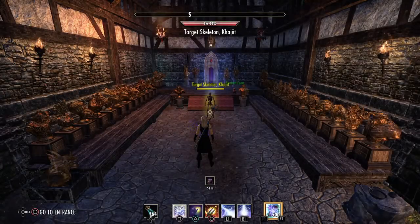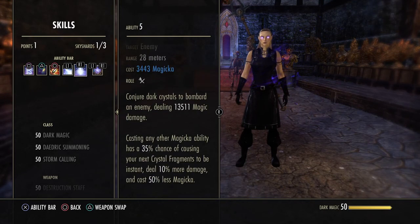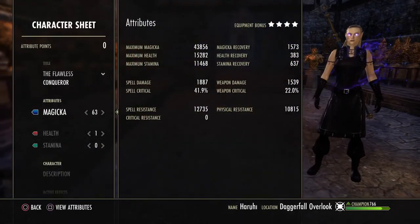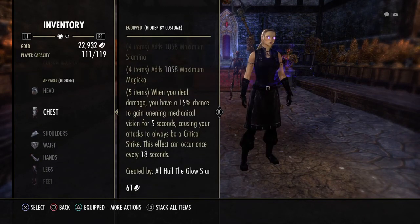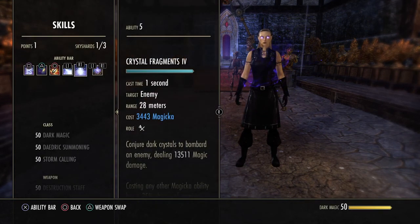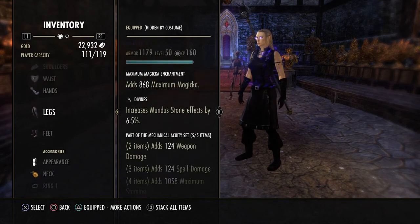Before we continue, I want to make a point that non-pet sorcerers are very powerful, but they also rely heavily on RNG. If you look at our skills, Crystal Fragments only has a 35% chance to proc, and this frag can also crit, so we're also taking into account our spell critical. Right now we have 41.9%, but we offset this with a set called Mechanical Acuity, which gives us 100% spell critical for five seconds when it procs, offsetting the loss of crit since we don't have any crit modifiers.